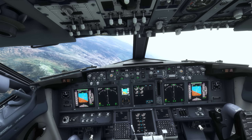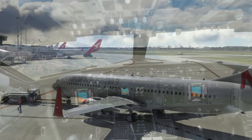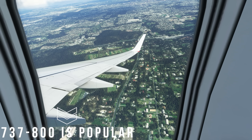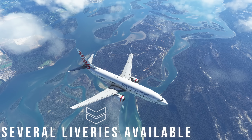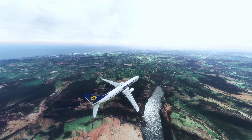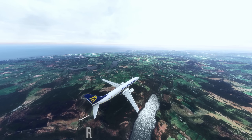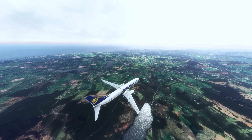But don't worry, not only are PMDG working to bring the other two variants to the console marketplace as soon as possible, the dash 800 happens to be the most popular variant of the 737NG family anyway, so that offers you plenty of routes to experiment with, as well as plenty of liveries or skins to take your 737 to the skies with. I often tend to get very balanced and consistent frame rates with the PMDG 737.